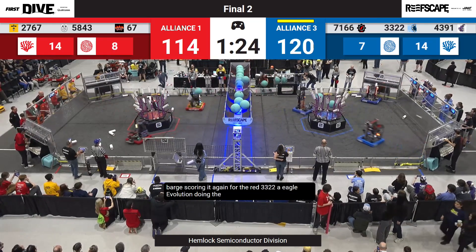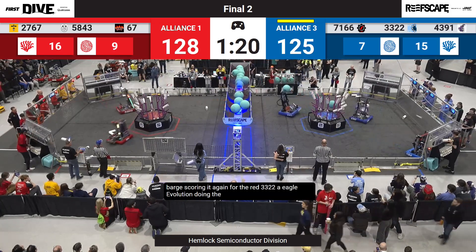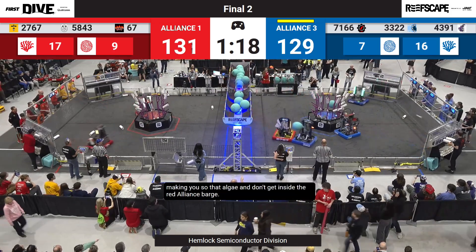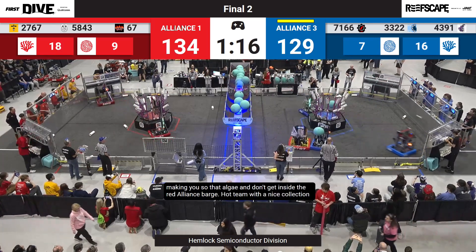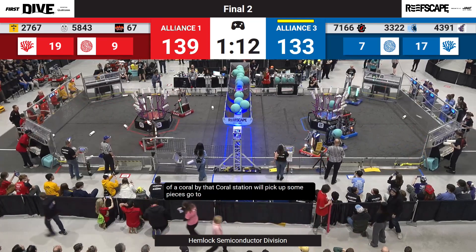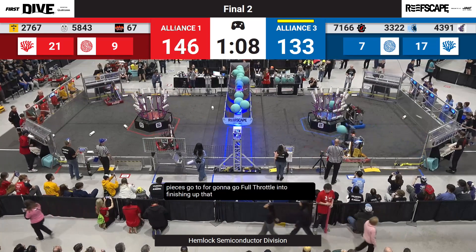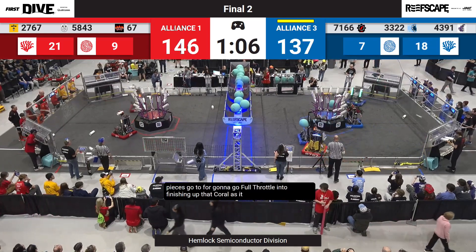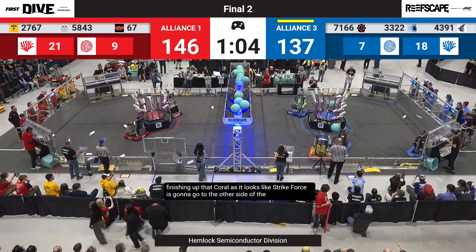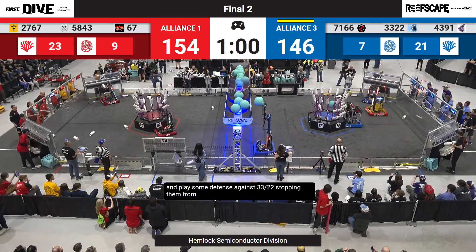Hot Team quickly making use of that algae and dunking it inside the Red Alliance barge. Hot Team with a nice coral collection at the coral station, picking up some pieces and going to L4 — going full throttle into finishing up that coral. It looks like Strike Force is going to go to the other side of the field and play some defense against 33-22, stopping them from getting into the barge.